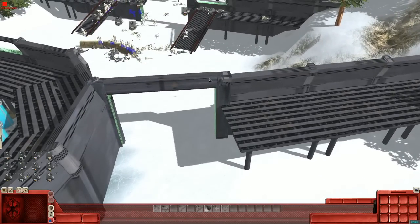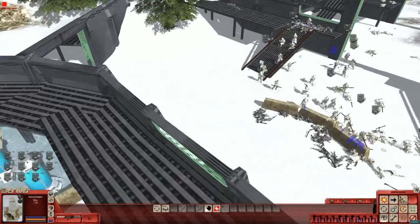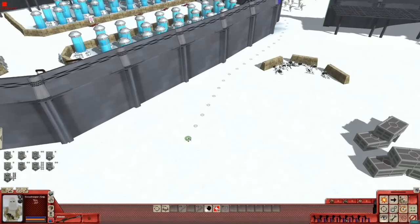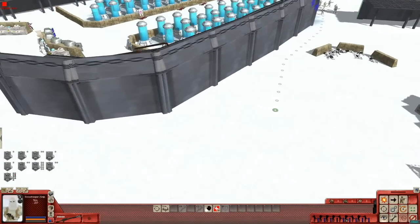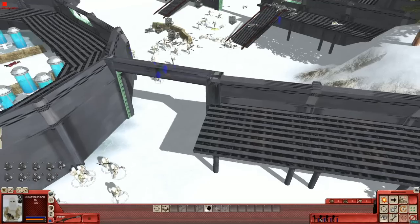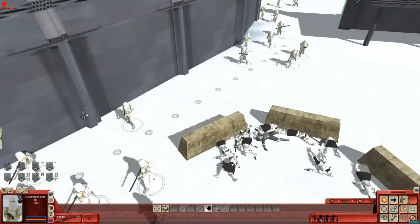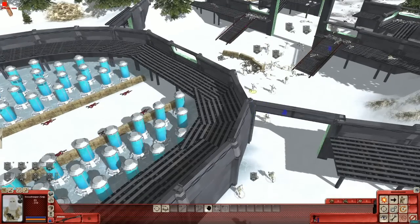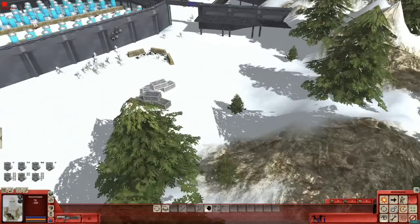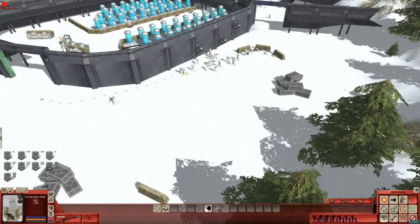Now we are going to move all of these people up, take the post. Yeah, so the arcs had a good run. They're helping take the fortress.